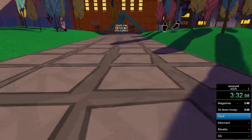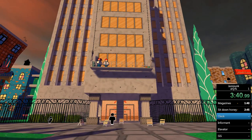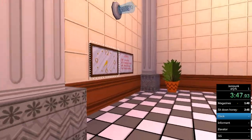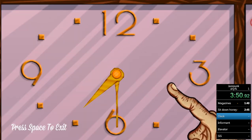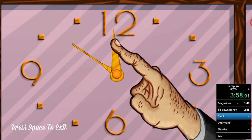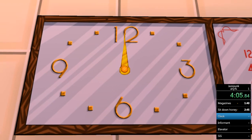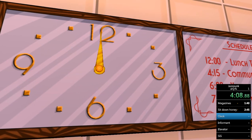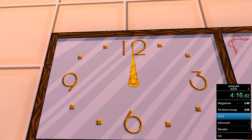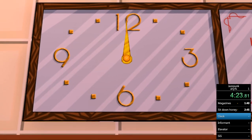For this bit we want to get up to that window. To get there we need to use the elevator, but there are workers on it, so we need to get rid of them. We walk forward into this building and to the left there's a clock. We want to move it up to 12, but this clock can be a bit awkward — you have to get it as close to 12 as possible, otherwise it won't accept it.